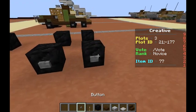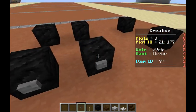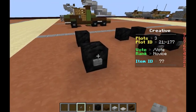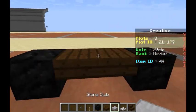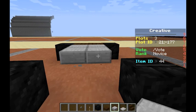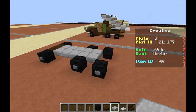Put a button here, here, there, there, there, and there. Now we're going to put two dark oak wood top slabs like that, and we're going to put ten stone slabs just like this, five on both sides.